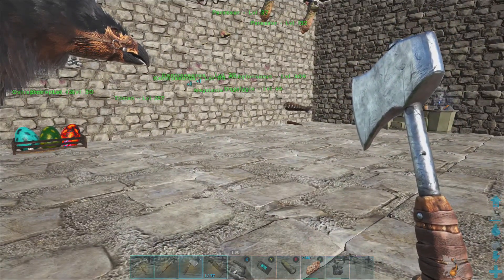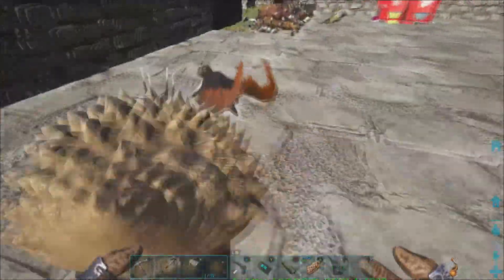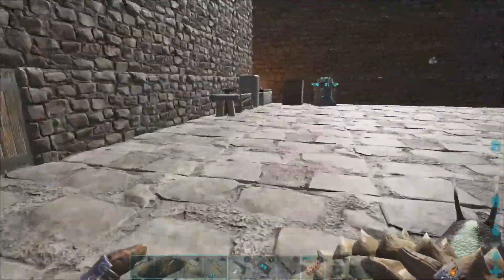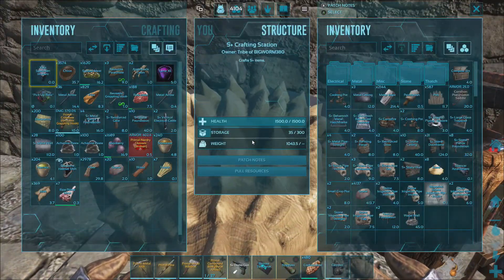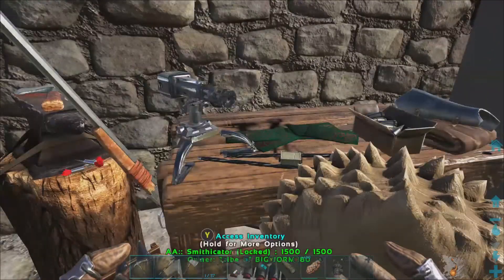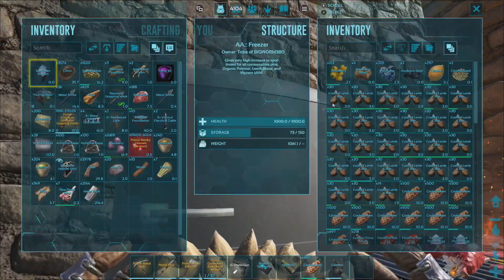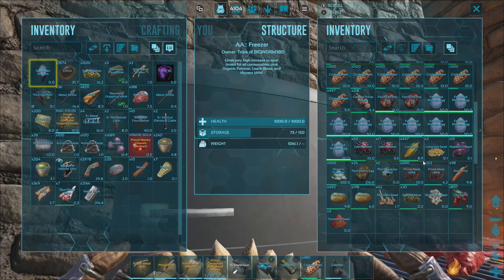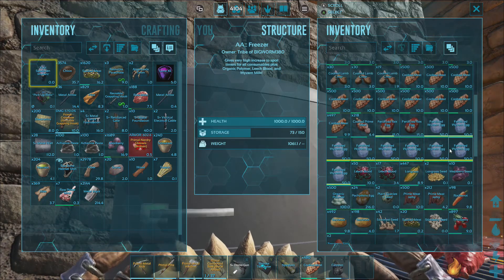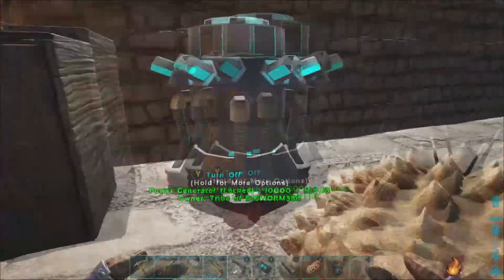I'm over here right now just grabbing what we need. We've more or less grabbed everything. The only other thing — Chris has already been working his ass off over at the new spot. The new spot we're at is over by the blue obelisk. We're not going to demolish this place yet, but we will be getting rid of it just to clear it up since we're not going to be over here.